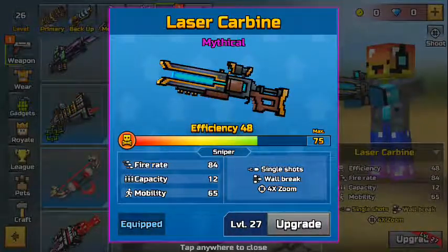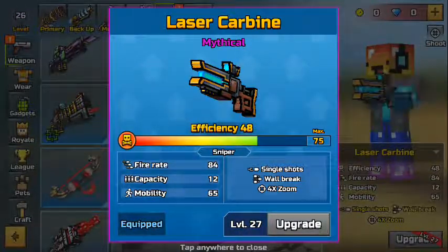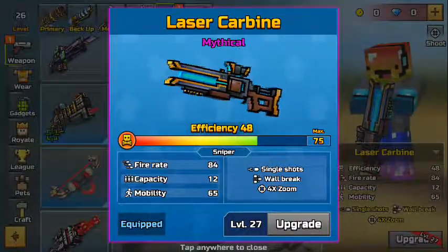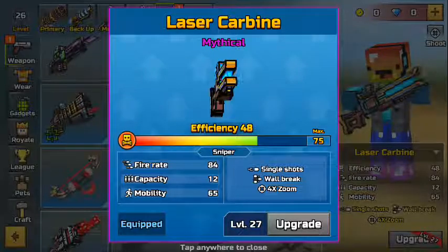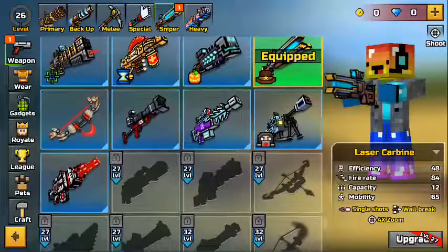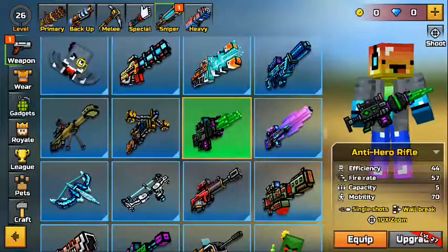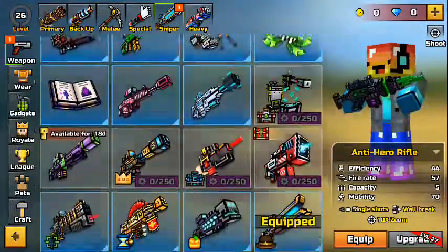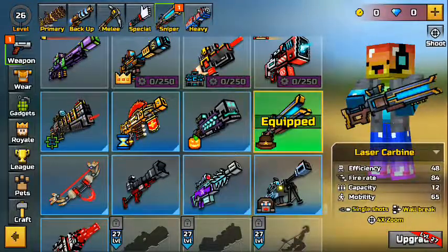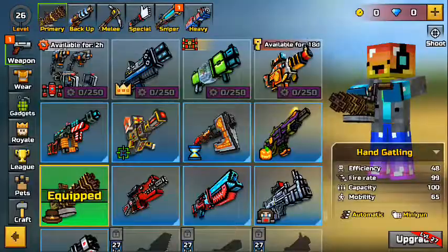I hate the laser carbine a lot because the bullet hit area for the thing to actually count is very small compared to like the Overseer, which is somewhat small but you can still get kills with it. And then the Anti-Hero Rifle — it's huge, like you could hit it from at least a foot away from the character and it still counts as a hit. But laser carbine, you must get that hit.